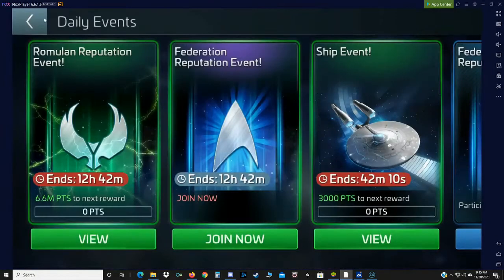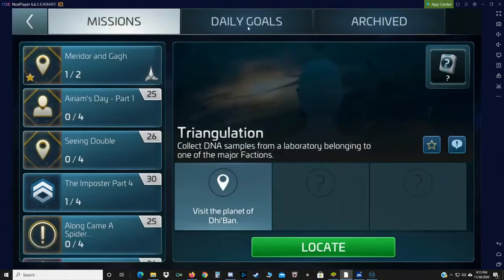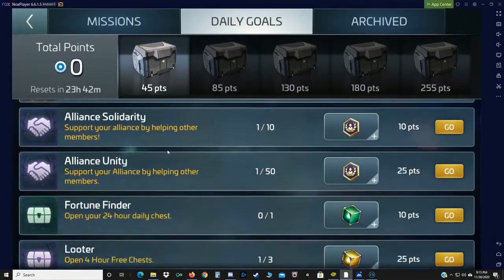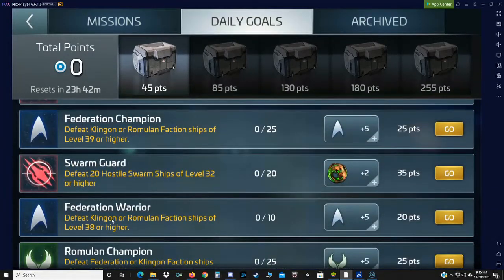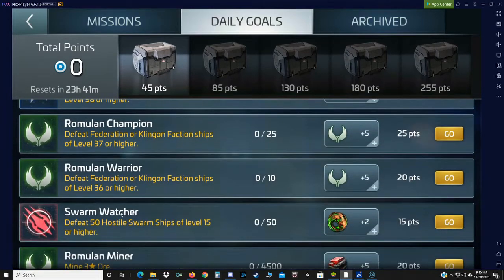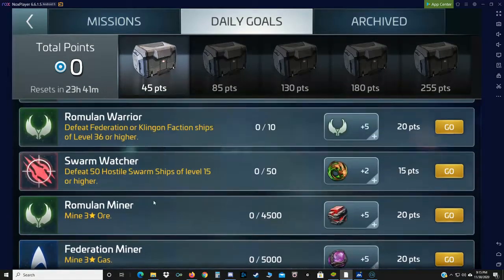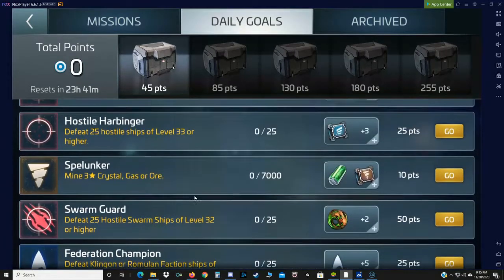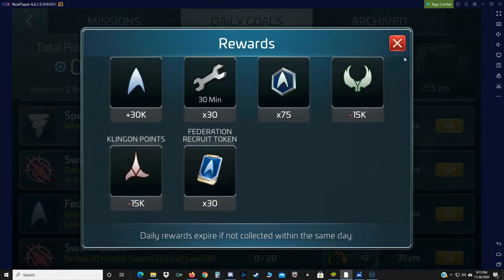Other dailies that you can do — and these are the dailies that reset every evening. You have Federation champion, Federation warrior, Romulan champion, Romulan warrior. And of course you've got Romulan and Federation mining. Federation champion earns 25 milestone points for the daily, but it earns you 30,000 rep, another 75 credits, some speed-ups, and some recruit tokens.